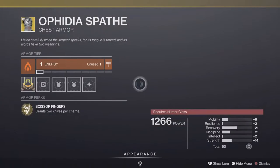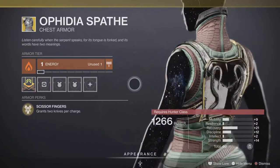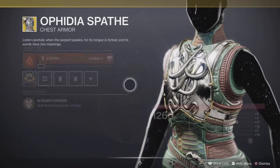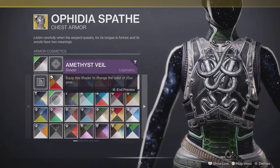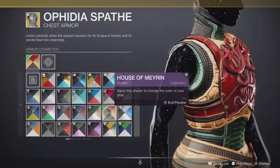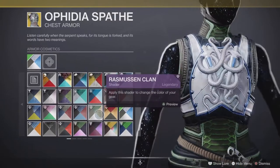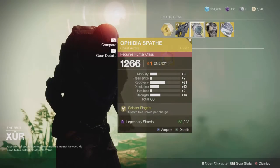Ophidia Spathe — grants two knives per charge and that's it, that's all it does. Not very good, there's way better out there for the hunter. Looks-wise, the snakes on the front are pretty good. I'd try a Callous Shade — I always think red and gold is Callous. Still not bad, not great, so let's leave it.